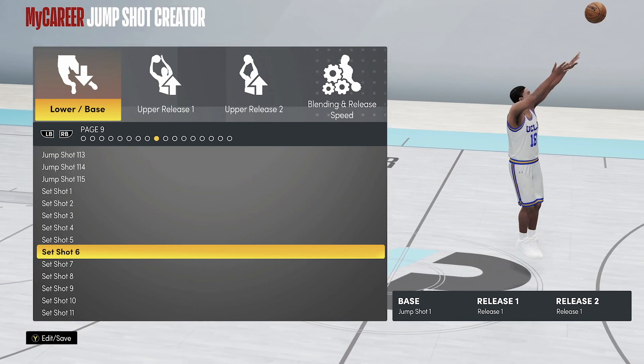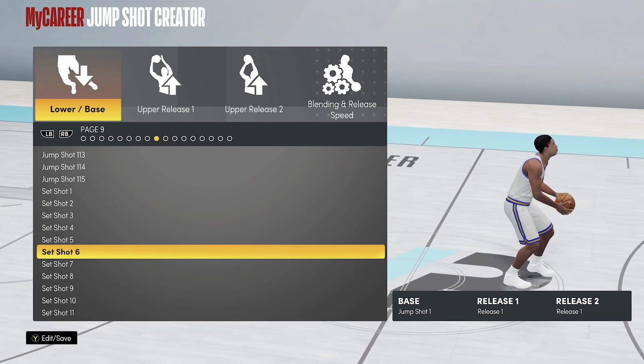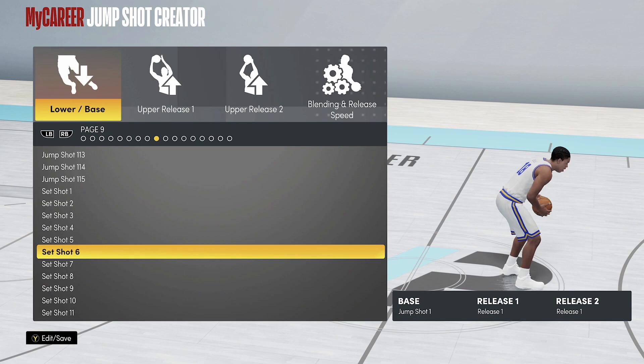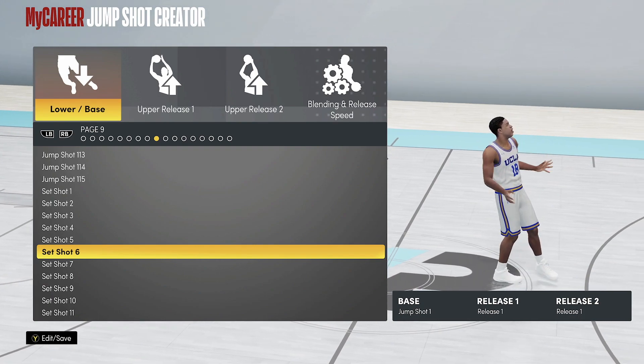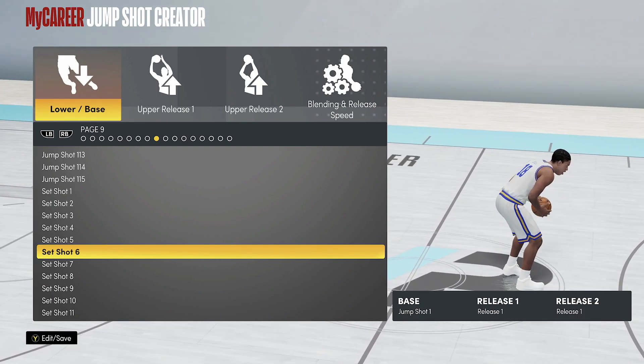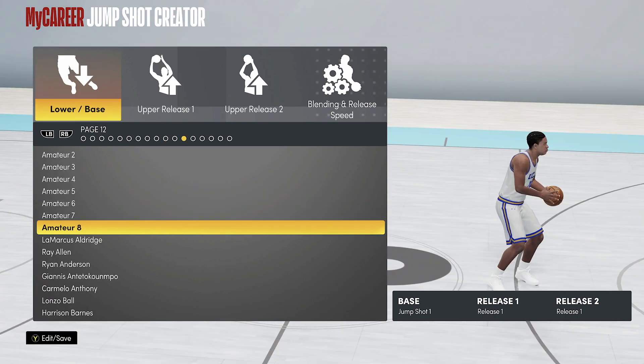Without further ado, let's jump into the top three fastest jump shots to use in NBA 2K21 Next Gen. If you stay to the very end, I got some bonuses for you. If you want the bonus, stay to the very end — if not, get the top three and be on your way.